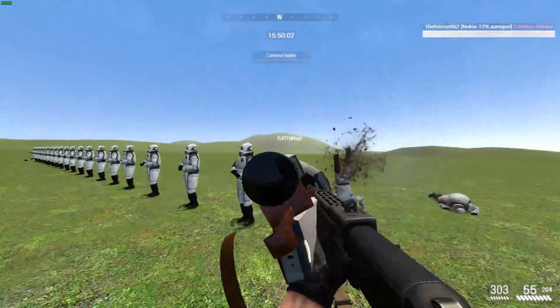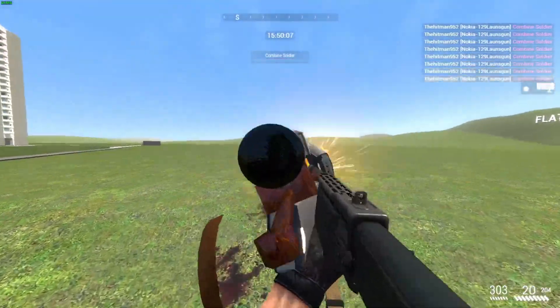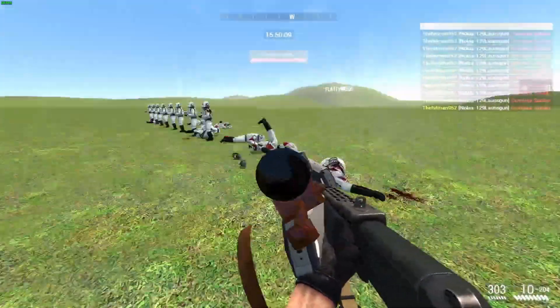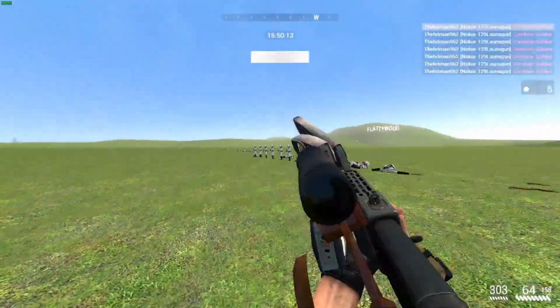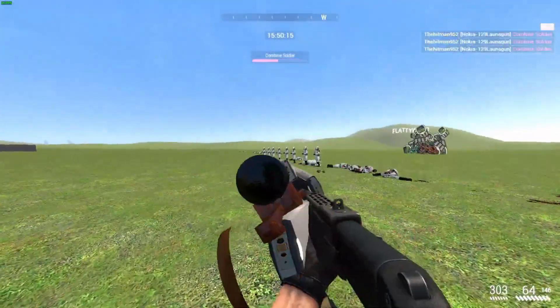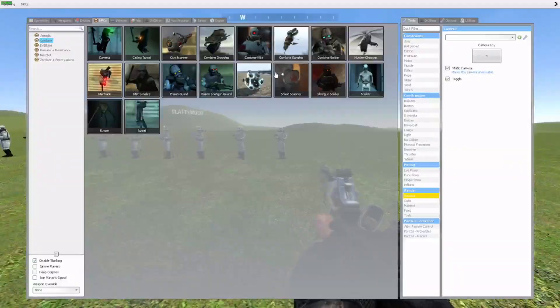That's left click. You can kind of spam it — it goes through enemies. And right click is pretty much a bomb, and you can spam it as much as you want. It's pretty okay.